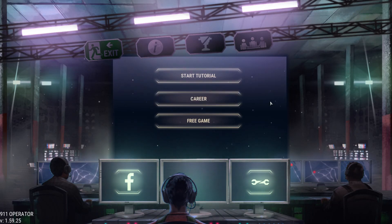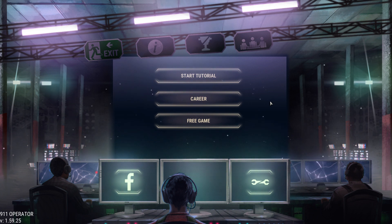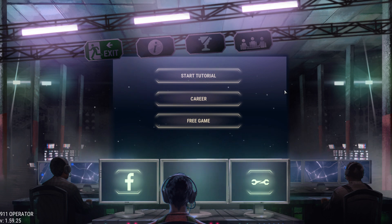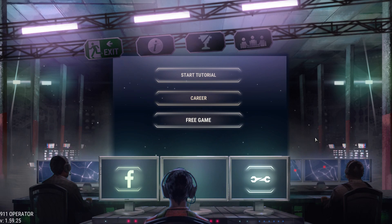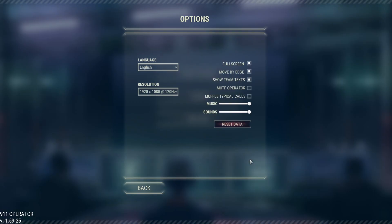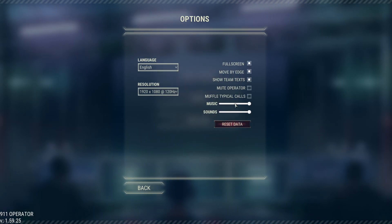What's up everybody, it's just another tiny game that you can find on the IP platform and Steam. It is called 911 Operator. It's only about 800 meg to download, was released in 2017 on Steam, with a decent amount of good reviews.